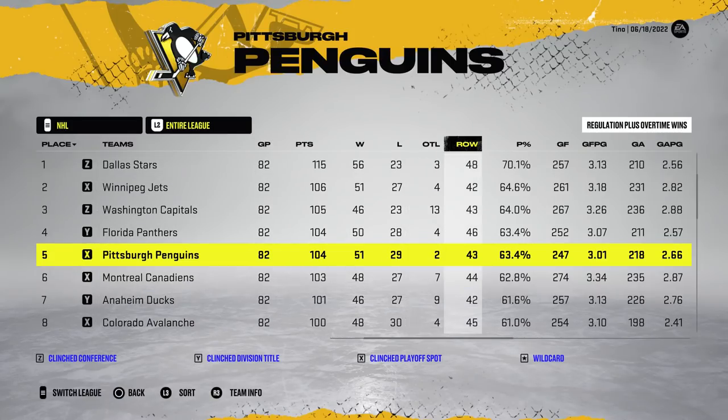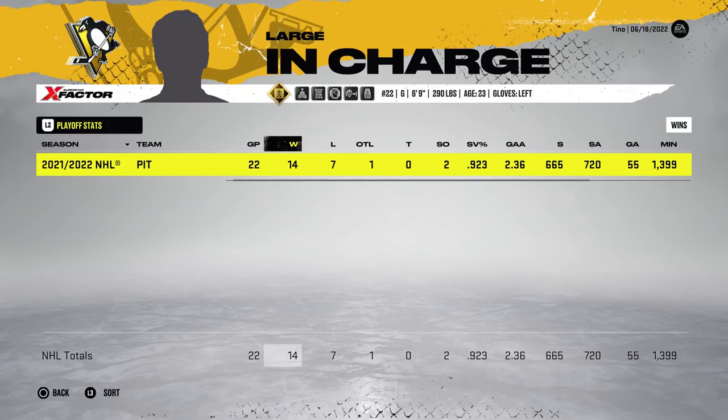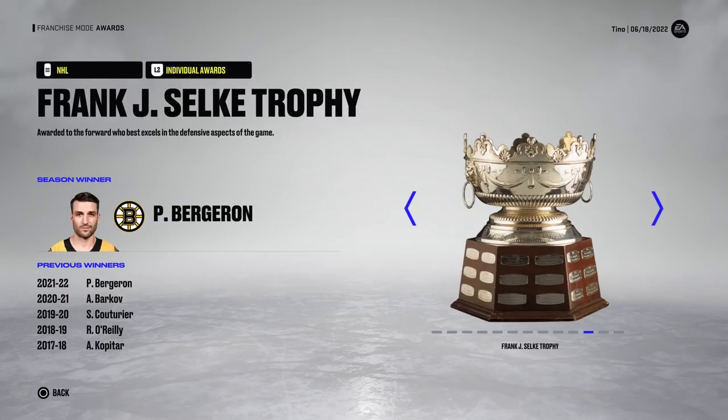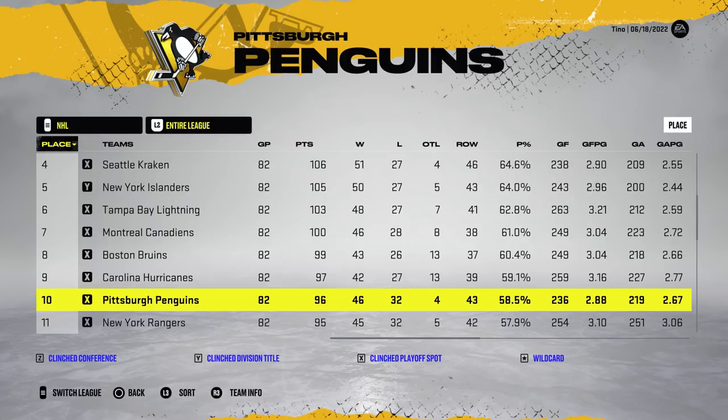The Pity Pens will finish fifth this year with 104 points and 51 wins. The goaltender puts up 50 wins — I'm not really sure how that works, maybe he got pulled and came back. Regardless, it happened. The Pittsburgh Penguins made it all the way to the Stanley Cup Finals, where they would lose in six games to the Colorado Avalanche.